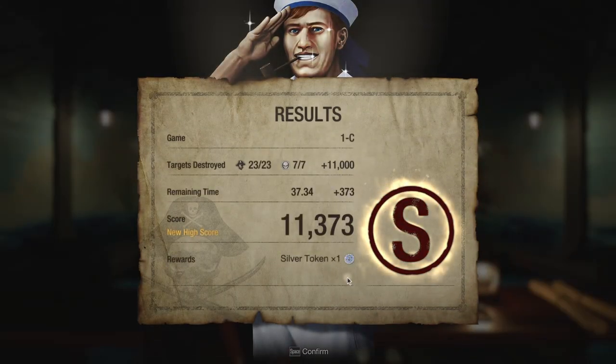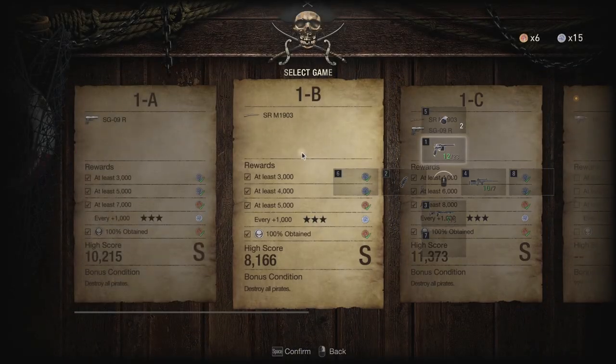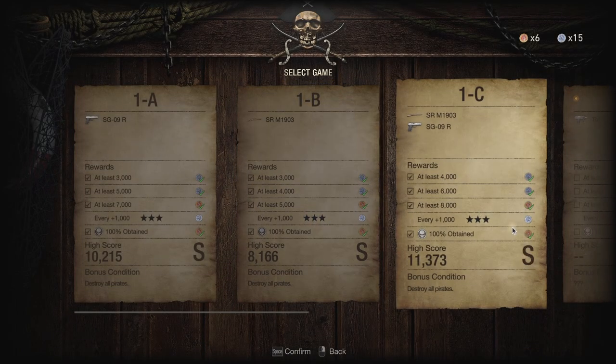That was 11,373 and we got a silver token for getting everything absolutely perfect on top of everything else we would have gotten. You just get extra rewards — all these different tokens and stuff. That's all the tricks to it. That is how to get all skulls, how to get an S-rank with everything perfect in 1C of the shooting range in the Resident Evil 4 Remake.